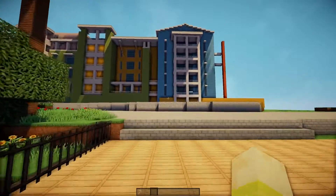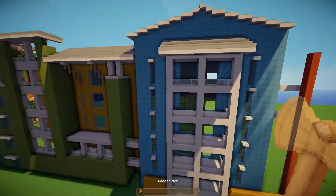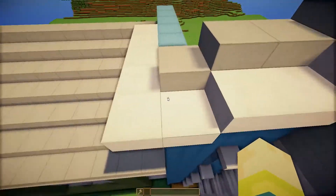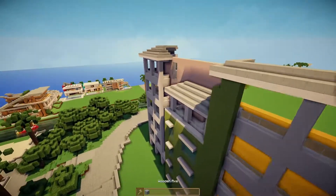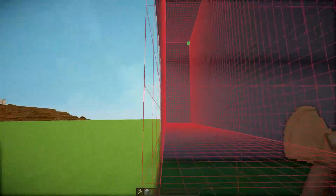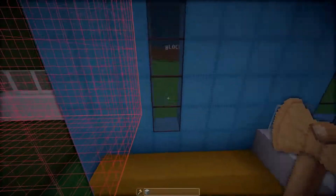Hey guys, welcome back to Blockside City. This is looking bloody fantastic and if you haven't noticed already, this is looking extremely symmetrical. That's right, I've been planning this the whole time. This is gonna be quite a short little video finishing off this build, and the secret behind it is that I can copy this whole section around the blue side — from up there, see the little green thing, to this corner. Let's copy it from here and flip it.